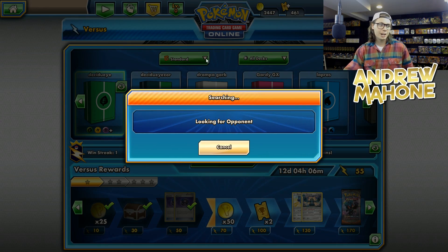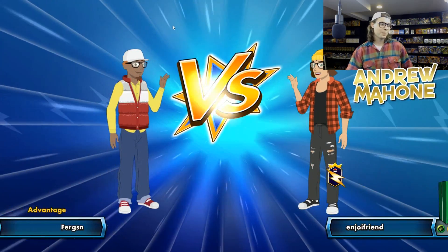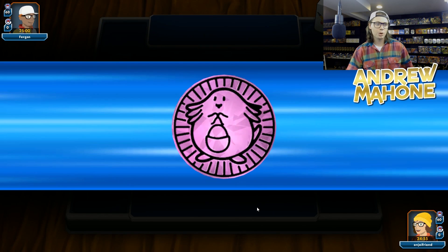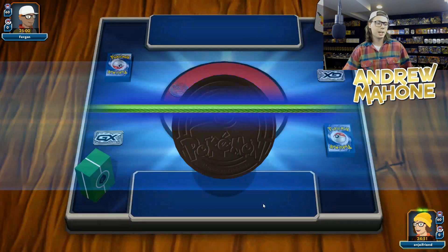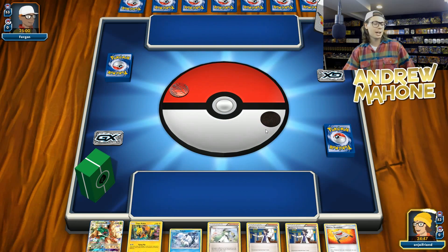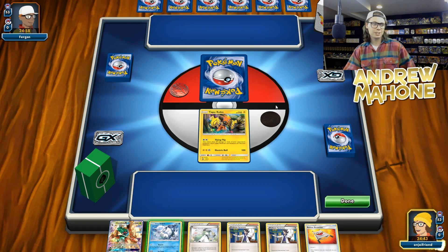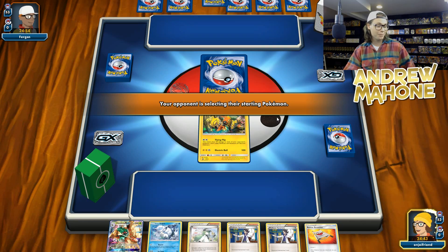I think it's got a lot of promise. There are some things you gotta watch out for in standard format when playing Decidueye though. Greninja is not a great matchup unless you throw in that Giratina promo. Also, Garbodor is not all that great, especially the Drampa Garbodor, which is kind of the Garbodor deck of choice among competitive players right now. Drampa Garbodor is not fantastic for you, especially with this version of Decidueye that I'm playing with the rainbow energies. So any deck that plays Enhanced Hammer is not going to be totally great. Fire decks, not totally great for you.